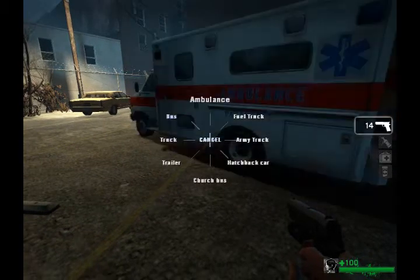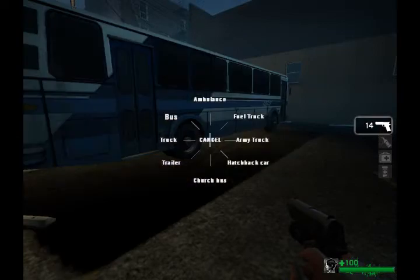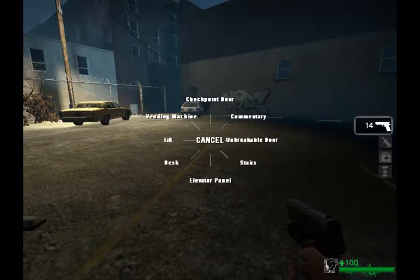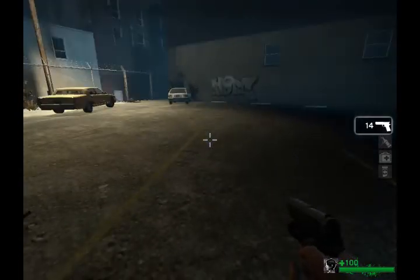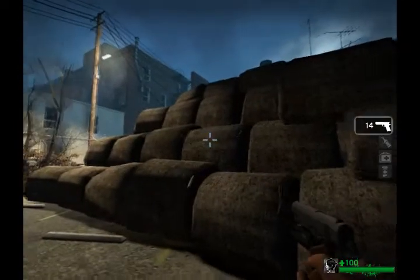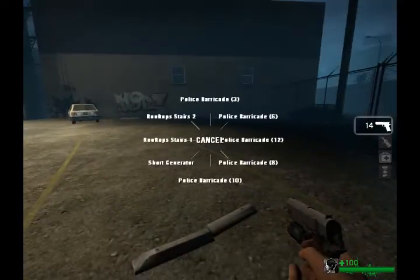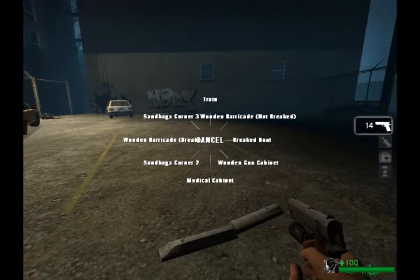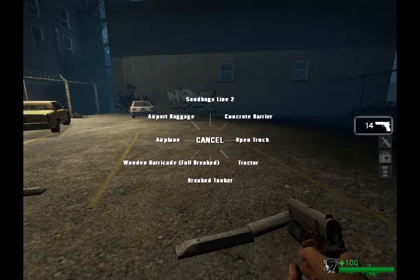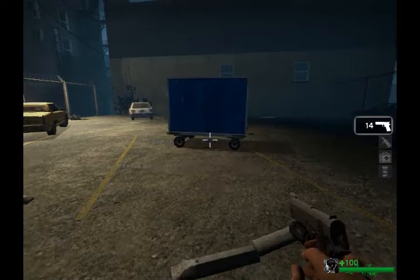There are many things you can spawn: ambulances, buses, vending machines, fences, hay bales. You can spawn pretty much everything in the game.